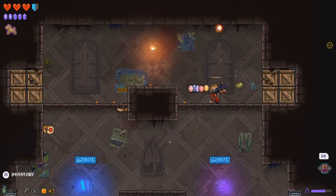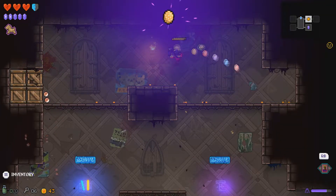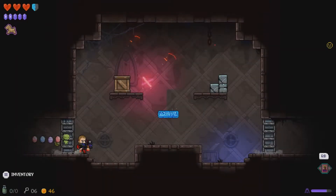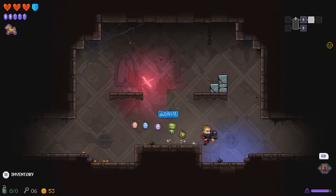One thing I wish they added to this game was a way to find out how much damage your weapon is actually doing — it doesn't give me that option. But I can see it's probably incredibly powerful at this point — it's killing those guys in one hit, which I usually don't do. That was an easy room. 53 coins now.